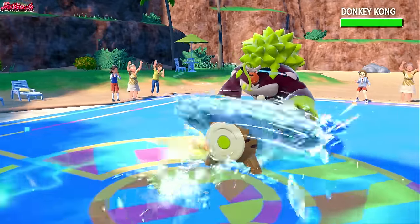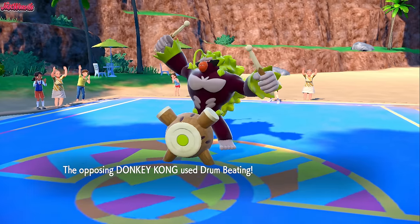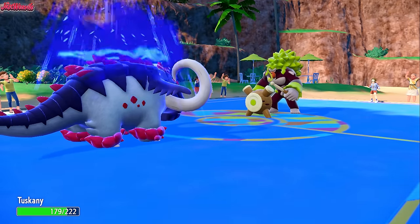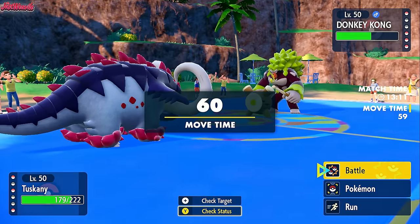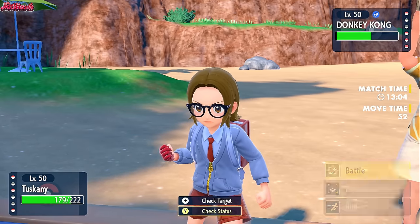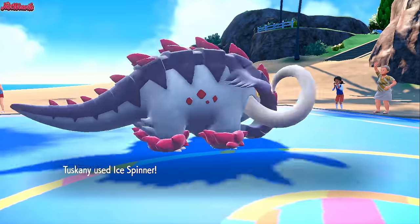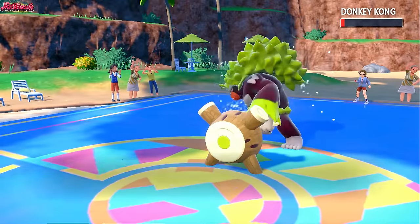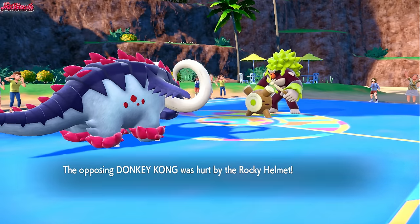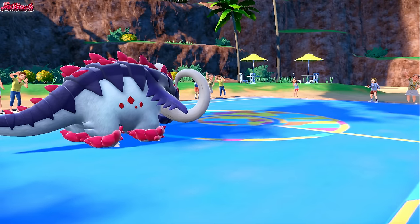They go for Drum Beating which lowers our Speed, but it doesn't do much damage because of Aurora Veil. I want Gumshoes to come in and wreck house. Let's go Ice Spinner again — we're still faster. We take them out, they go for Knock Off which knocks off our Rocky Helmet, but they get KO'd by the Rocky Helmet recoil, which is fantastic. Donkey Kong goes down. We're pulling this back!